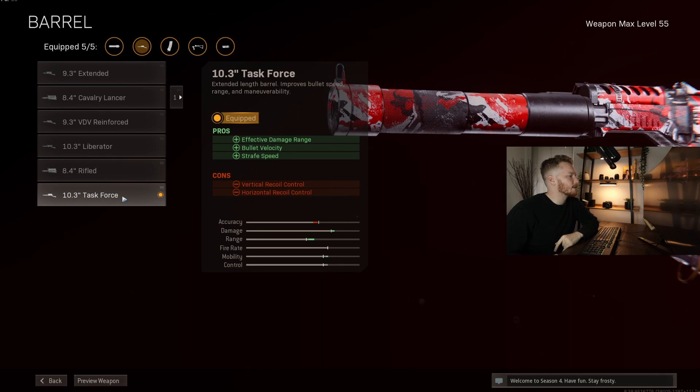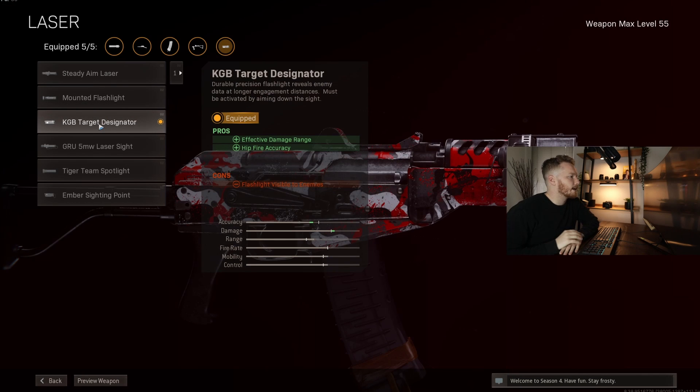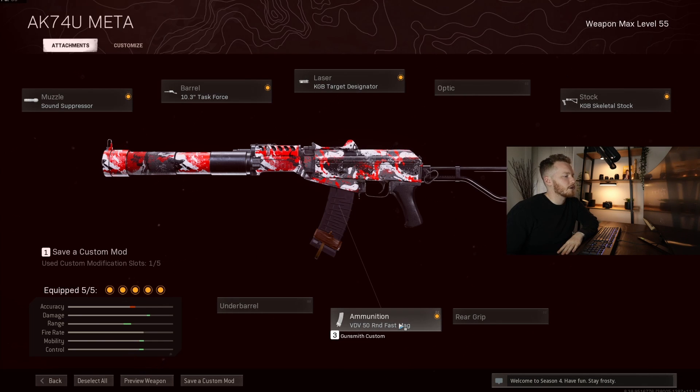Then we've got the Task Force barrel — we're going to go effective damage range, bullet velocity, and strafe speed. All crucial for this gun. Then KGB — we are going to go with effective damage range again. KGB skeletal stock gives us ADS speed and sprint to fire. It's all pretty crucial when you're trying to out-finesse people in those close range fights.